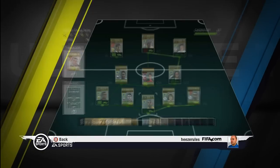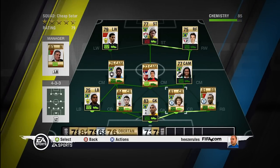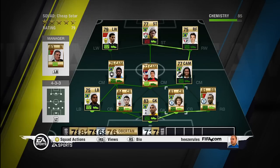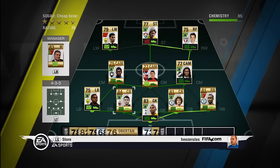As a goalkeeper we got Gomez. I chose Gomez because he's 6'3 and so we got a direct link with David Luis. Nothing special about him — he's pretty good but not very fast.